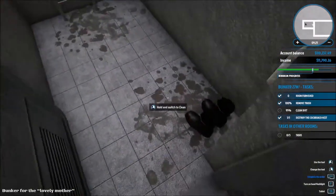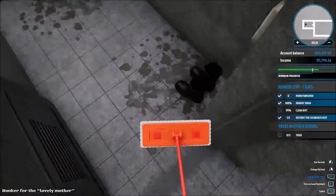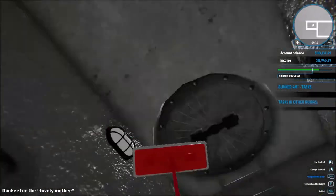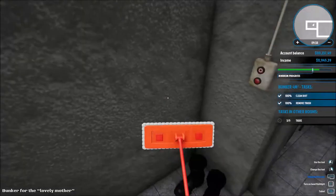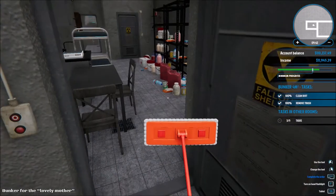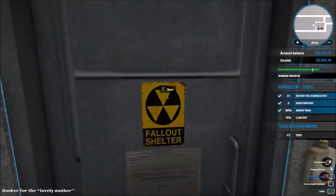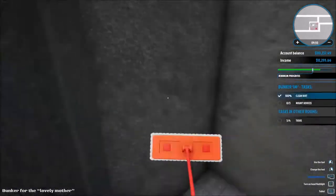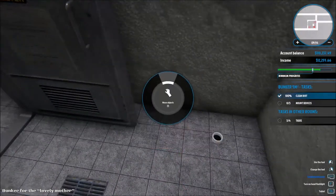We've got some boots hanging out here — not sure why. There's another exit right here, that's pretty cool. Turn on the switch — lights work. So this place is fine. We've got another thing here which is going to be the bathroom. I don't see any dirt, so we're fine here.